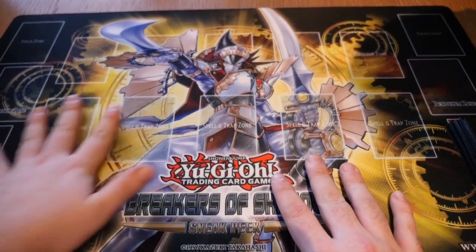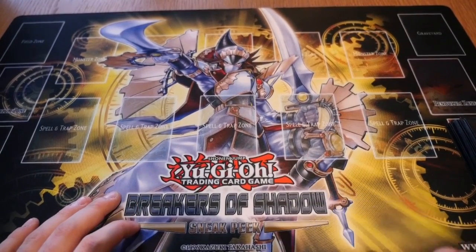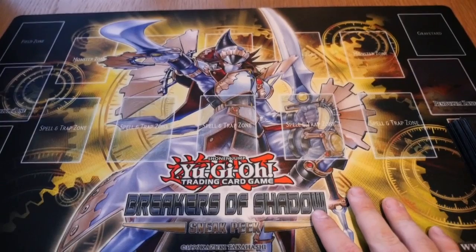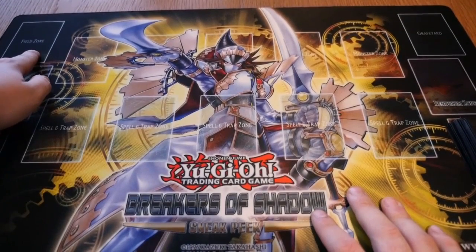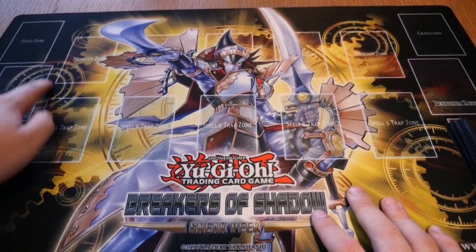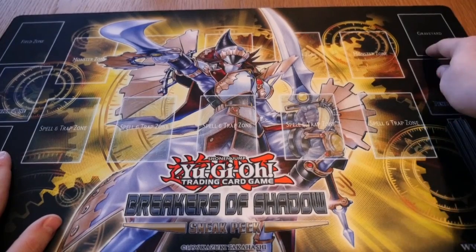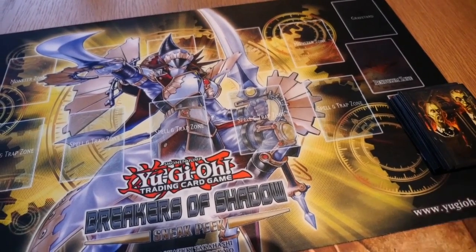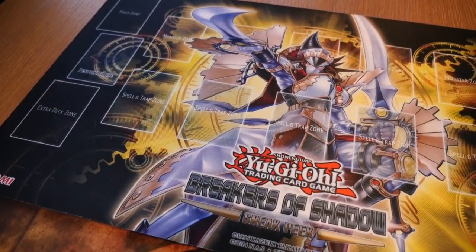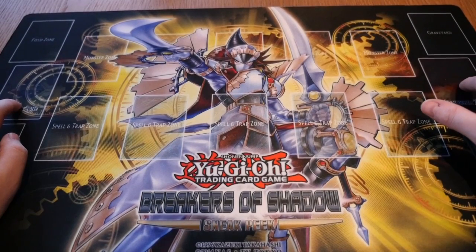We'll quickly go through the map positions and then that'll be the end of the introductory video — check out the links in the description below for all individual videos on monsters, spells, traps, etc. So your map: you have five monster zones, five spell and trap zones, one field card zone. Just out of camera at the lower left here you have the extra deck zone. You've got your graveyard here and then just in the lower right-hand corner, that's where your deck goes. Your normal deck goes there and your extra deck goes there. These two positions to your right and left are for new monsters called pendulums — we'll have a video on those as well.